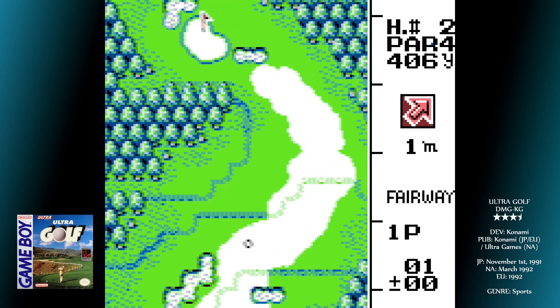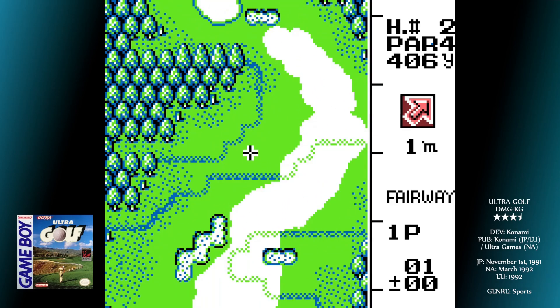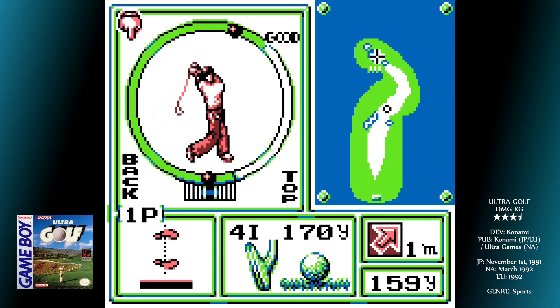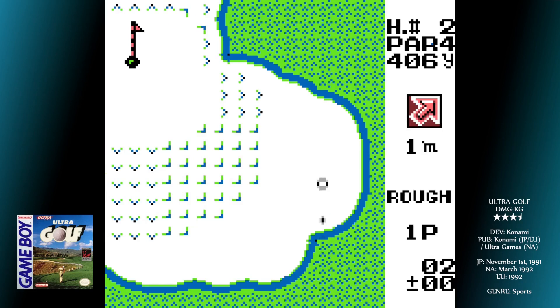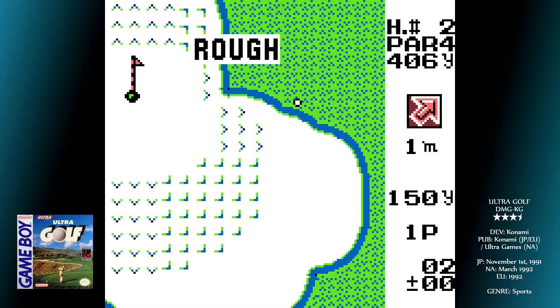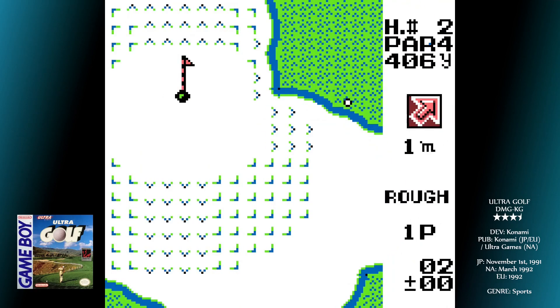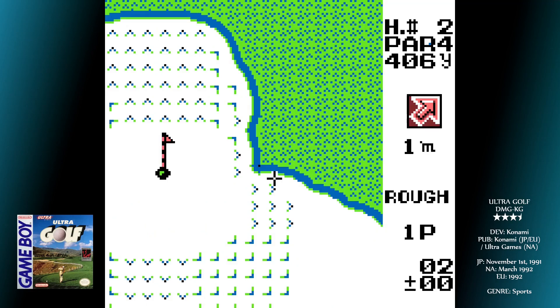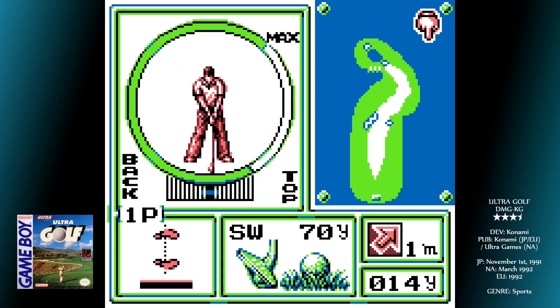Then you can pick your stance. Standing with both legs the same distance from the ball attempts to hit a straight shot, but you can manipulate the left or right spin depending on which leg you put forwards or backwards. The game makes all this quite clear, and of course it's dependent on you hitting the shot properly as well. The majority of this screen is taken up by a side-on image of a golfer with a large circle around him. This shows the height of the arc of the swing with a maximum line — you have to stop the cursor at the correct strength.